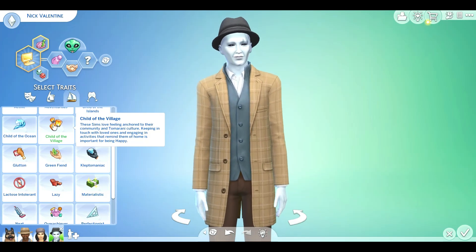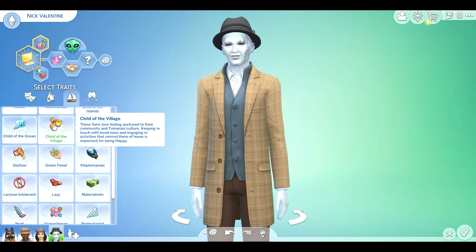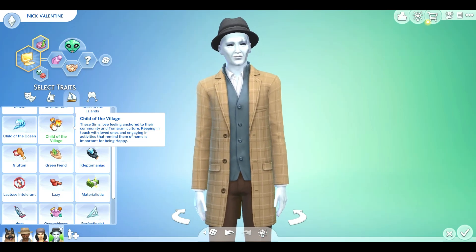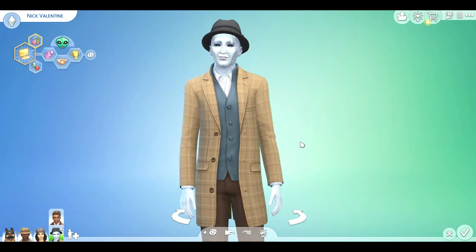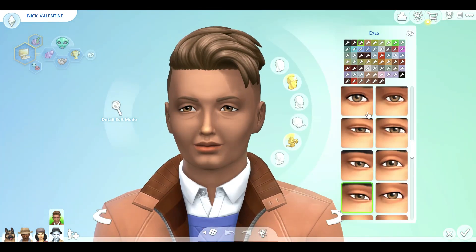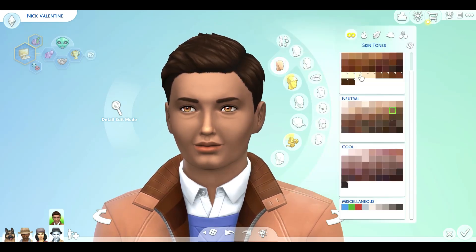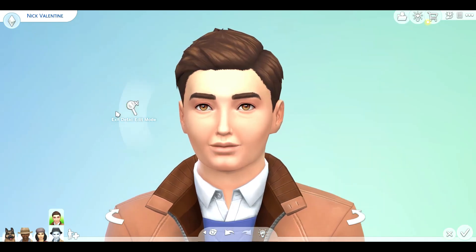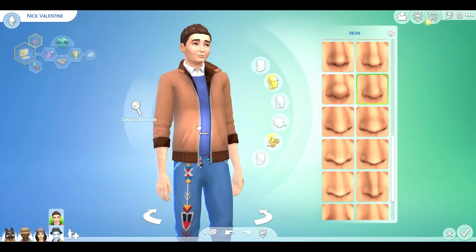I couldn't quite put my finger on the traits I exactly wanted and they weren't quite available, so I had to work around it a little bit. Give me some comments down below — what other traits do you think I could have used for Nick Valentine? I'd love to hear your comments. I kept going back and forth and I went with ambitious because he's all about solving these mysteries. In Diamond City, people are at least somewhat okay with him because they know he's a synth — he's upfront about it, no surprises. I kind of went with ambitious given that he really wants to solve these mysteries and people come to him for that.